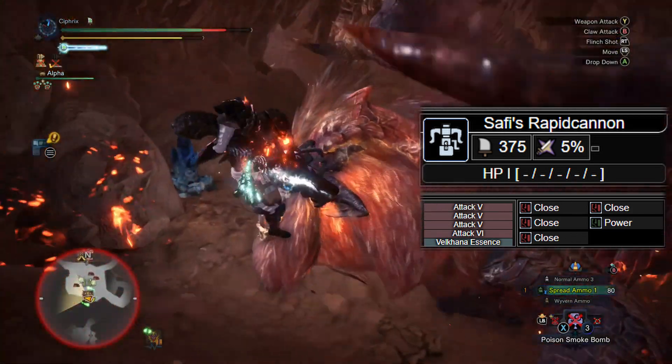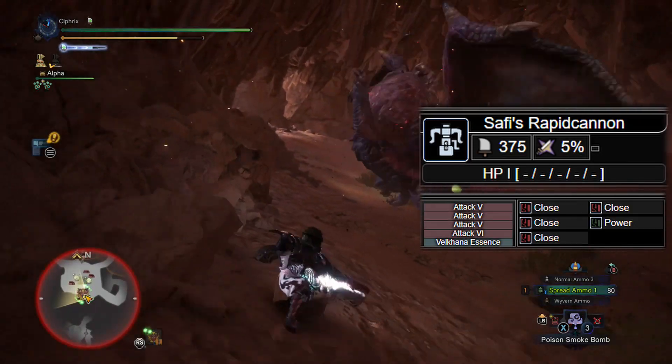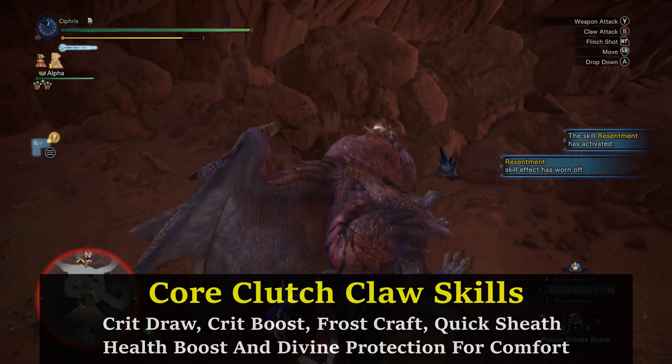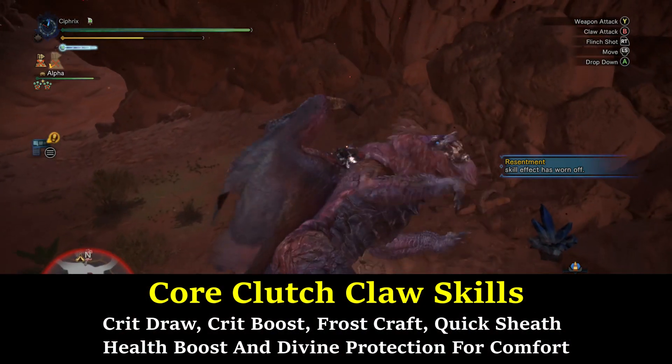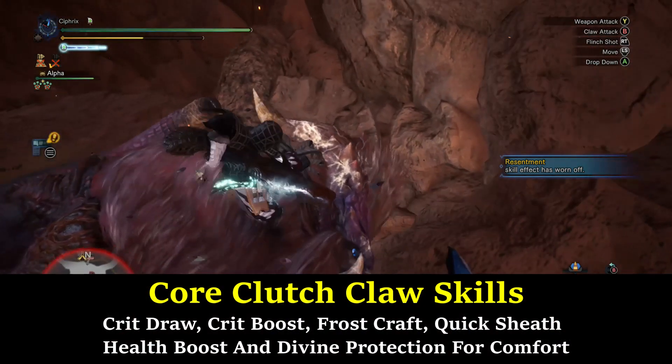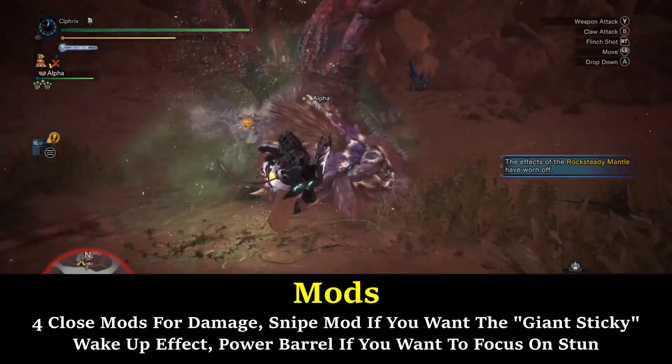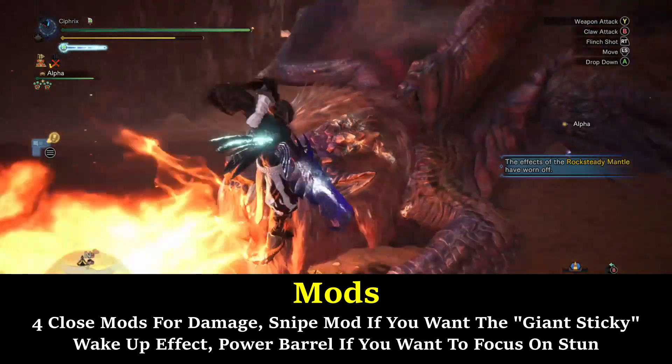If you really want options and don't care too much about raw DPS, you can always upgrade the Rapid Cannon to have an additional level 4 Deco slot for built-in funsies. You then want to build around the following core skills: Crit Draw level 3, Crit Boost level 3, Frostcraft, Quick Sheath level 3, and for comfy protection, Health Boost 3 and Divine Blessing 3.